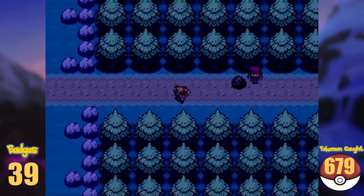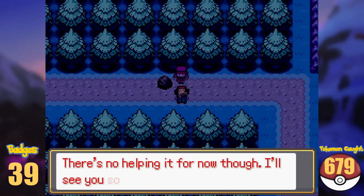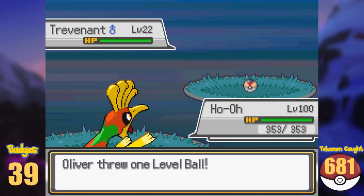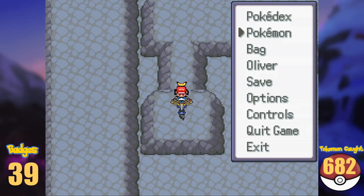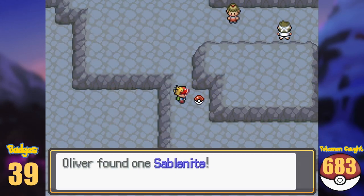When we exit the town, we run into Serena again for another battle. We are now on Route 11. An iconic Hawlucha joins our team, and we catch a wild Trevenant before entering Reflection Cave. While making our way through the cave, I caught a Noibat and ran into one of the legendary Pokémon of the region, Xerneas. After catching it, I grab the Sablenite and exit to Shalour City.